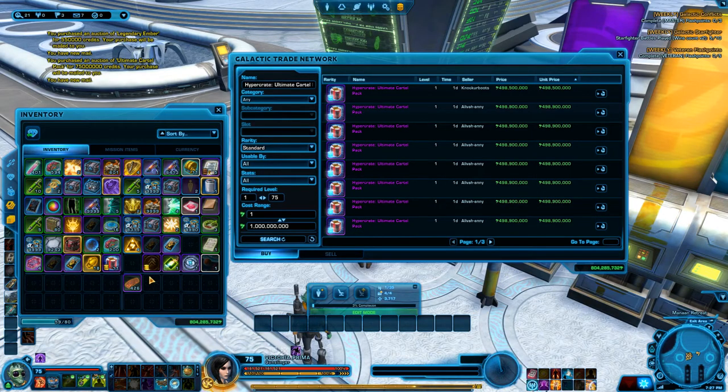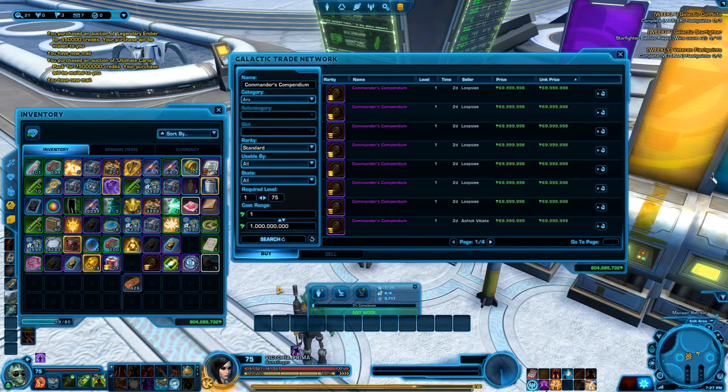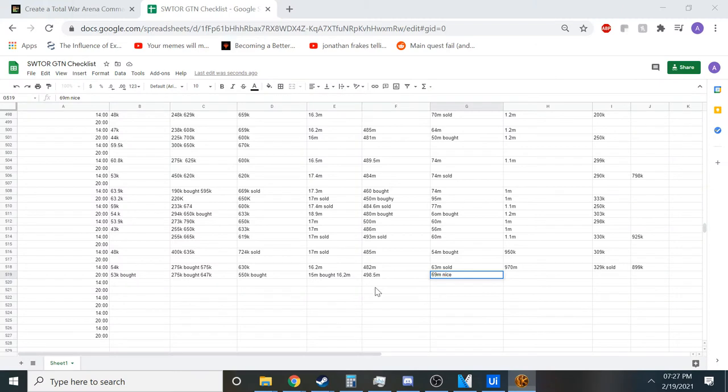You repeat this until you've saved enough and feel confident enough to get into another or bigger market. You can use my spreadsheet — which is still being updated — for the general idea. It starts with something small like premium curious cell grafts, then goes into missions I run on my main character, then legendary embers, cartel packs, and so on. I'll now briefly touch on more advanced topics of this merchant class. If you don't want to hear it, what I've told you so far is pretty much enough for you to get started. You've got your tools — you're dismissed.